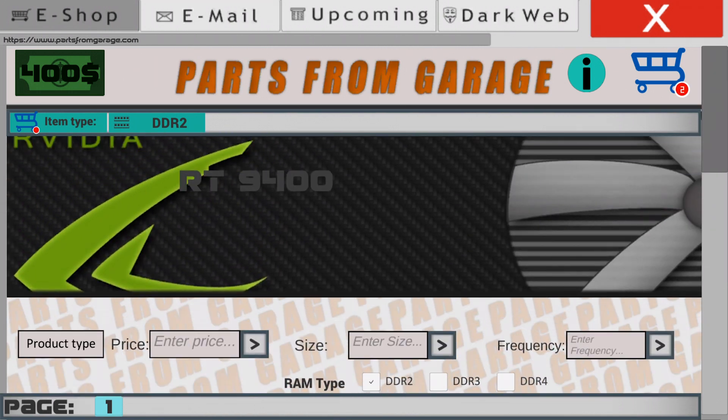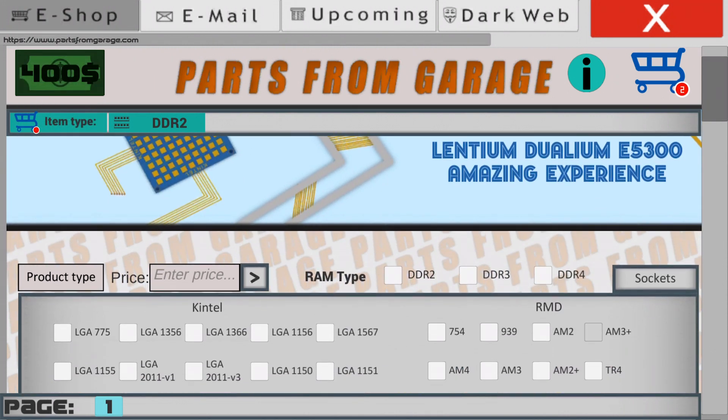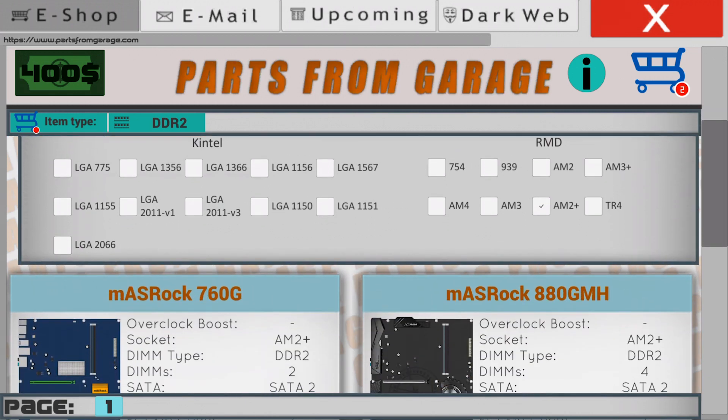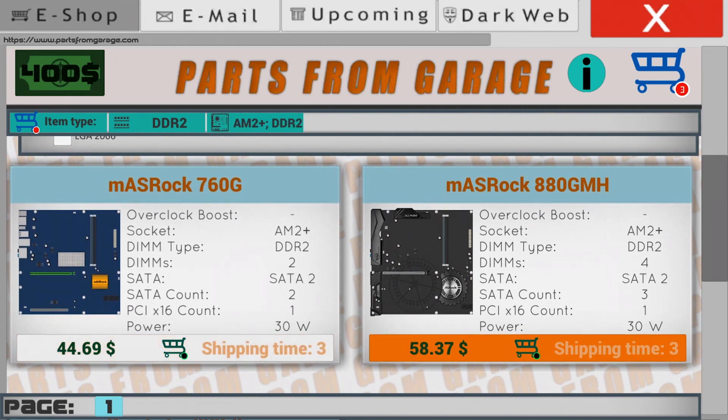Let's move on to the motherboard. The motherboard is the main part of the computer. Let's set up the filters on AM2 Plus and DDR2. We'll pick up the first motherboard for $44 — it will fit our other parts perfectly.